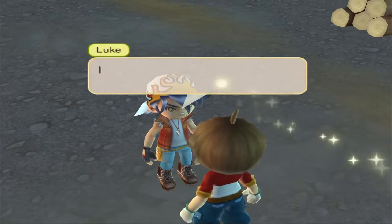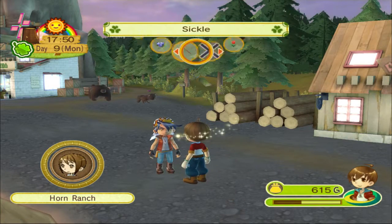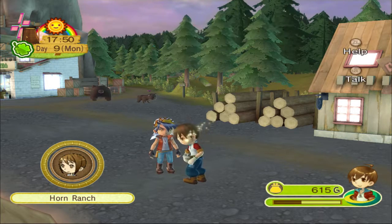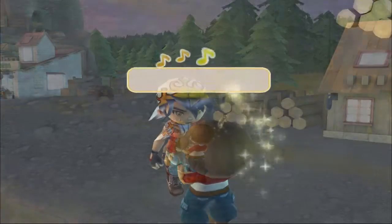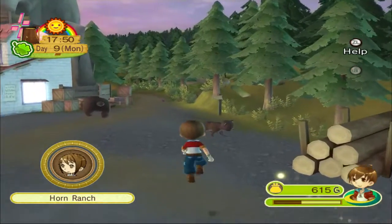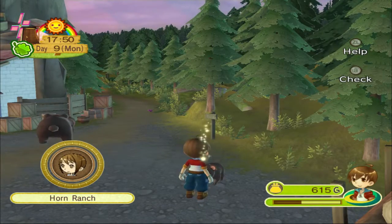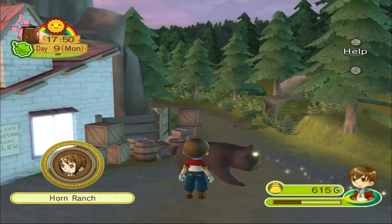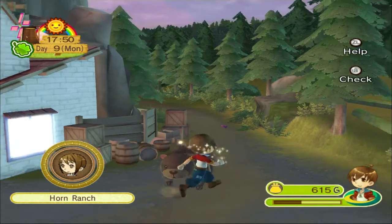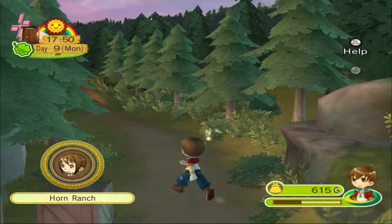I heard you started a ranch — I'll help you out any way I can. He gives us a mushroom. We have some bears here — baby bear and mama bear. And a purple herb.